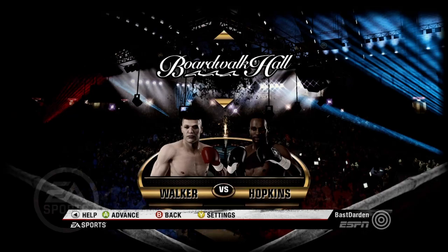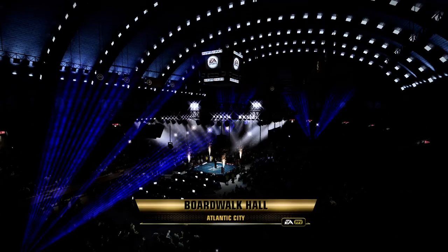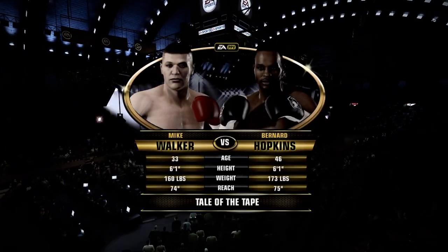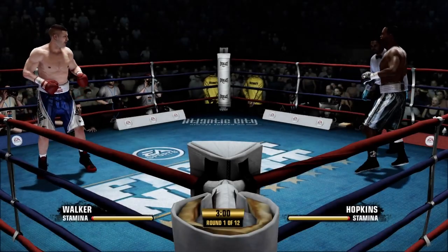Hey, what's up? It's Sebastian and welcome back to the channel. Today I am doing another fight night best versus worst challenge where I play as the worst fighter in the division and try to take on the best fighter in the division on the hardest difficulty in the game, the hall of fame difficulty. Today I am taking on boxing legend Bernard Hopkins. Let's go.